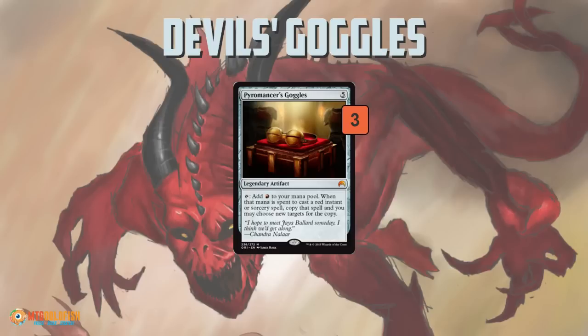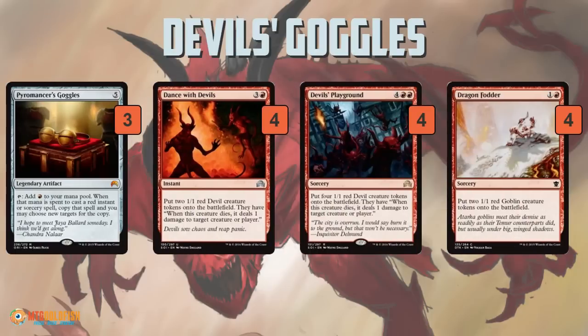You've probably seen Pyromancer's Goggles doubling up card draw spells like Tormenting Voice or Magmatic Insight, and we do have those cards. But the main idea of the deck is to double up some token producers — this is what makes the deck unique. Instead of doubling up burn spells or card draw, we are looking to double up Dragonfodder, Dance with Devils, and Devil's Playground. These are all cards that make tokens in one way or another. They're all okay on their own, but when you double them up, the advantage they generate is absolutely insane.